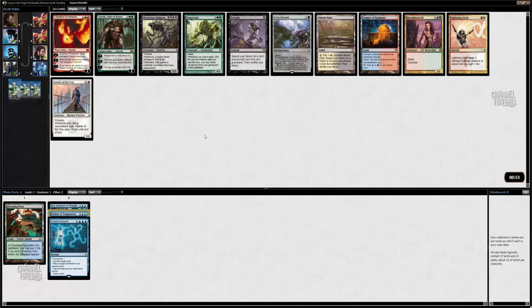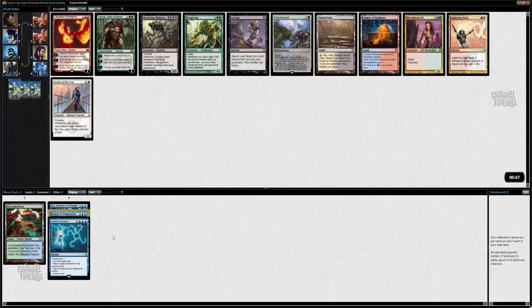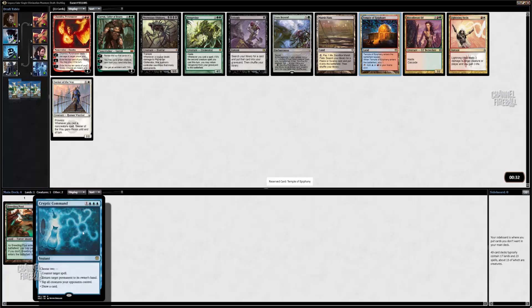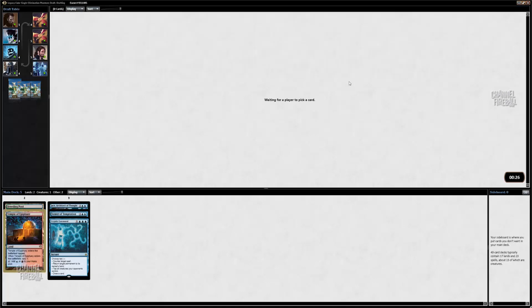I could have also taken maybe the Temple. Frambion's not terrible. We have a bunch of 4-drops already. Probably just going to end up taking Temple here. Bloodbred Elf is decent, but we have two double blue and a triple blue card, so I want to be heavy blue most likely. I'm going to take Temple and still leave this open.